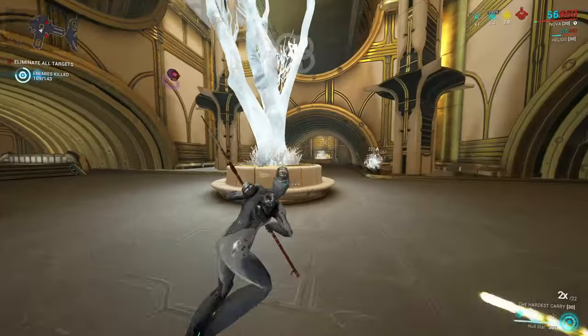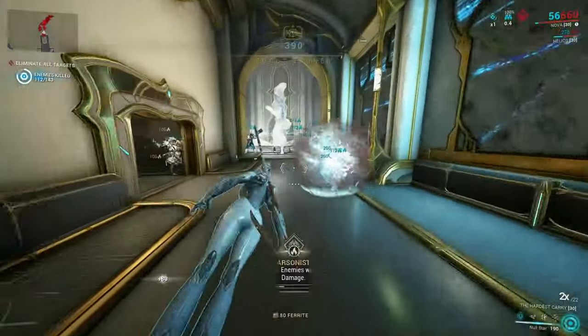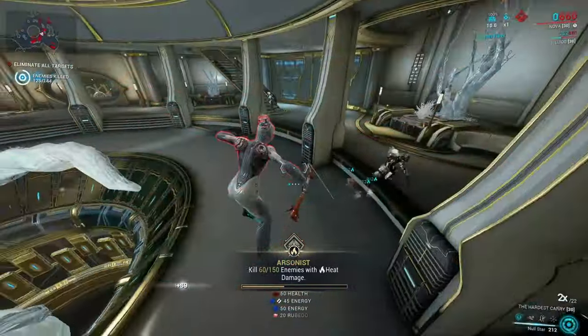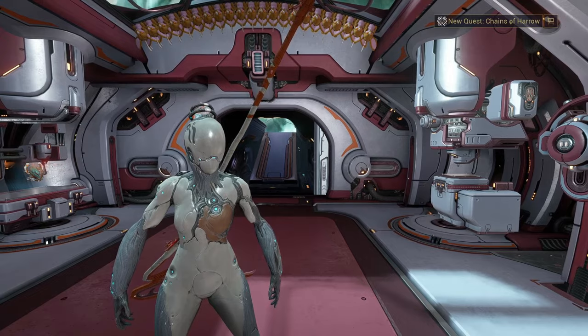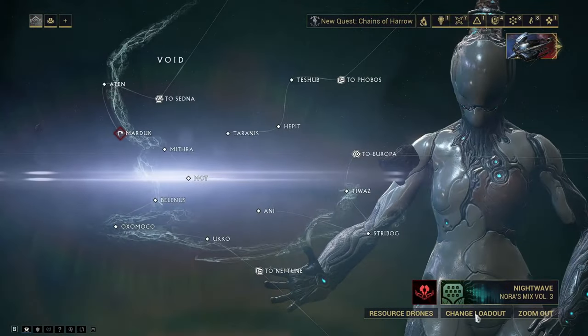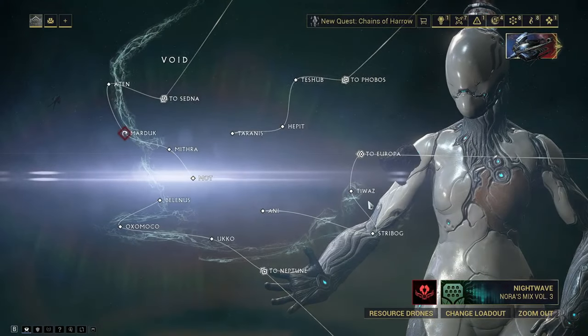Some of these builds are a little squishy, but it's not a big deal — even if you go down you still have four revives, and when you revive you get a bunch of energy back, so it can actually be helpful. That's all the builds for Nova; don't forget to equip each build to a loadout so you can quickly swap between them in the navigation screen.